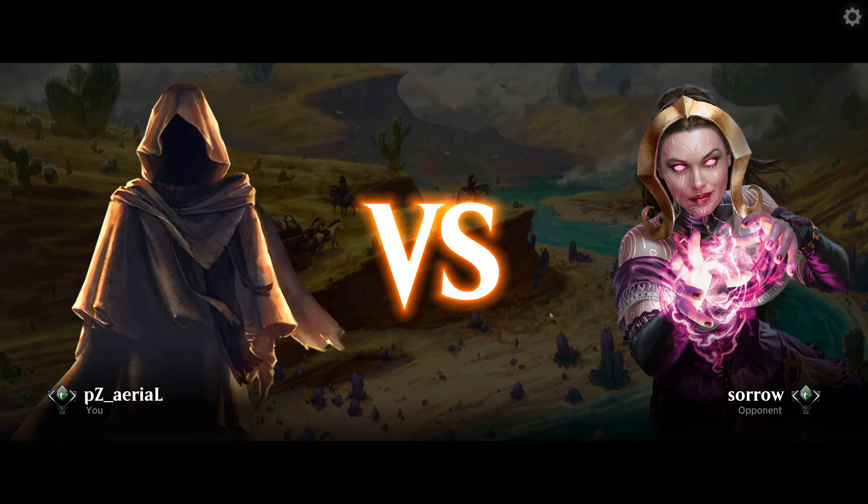We can go Demonic Tutor and Stitcher's Supplier — let's see what we hit off Stitcher's first. Nothing yet. Faithful Mending is probably the move and then next turn we go Demonic Tutor to find Reanimate. They play a Noko — that's totally fine. Let's draw two, discard two. Discard the Atraxa, keep the Breeding Pool. They make a token. We'll hit Oko for one.